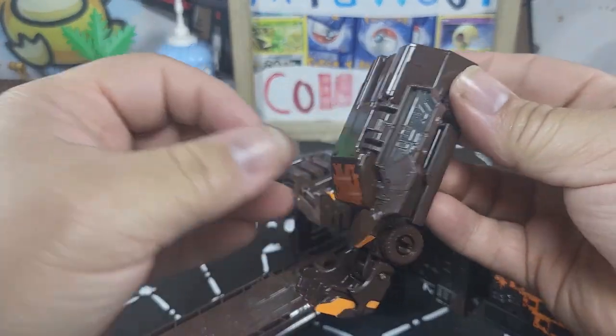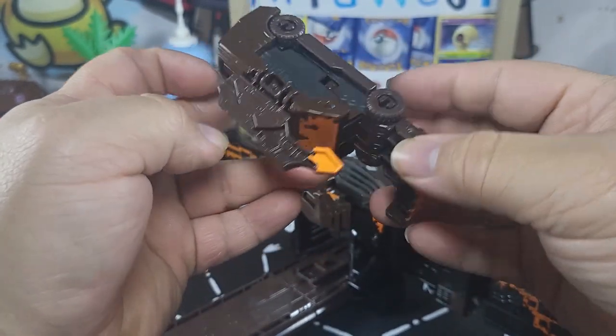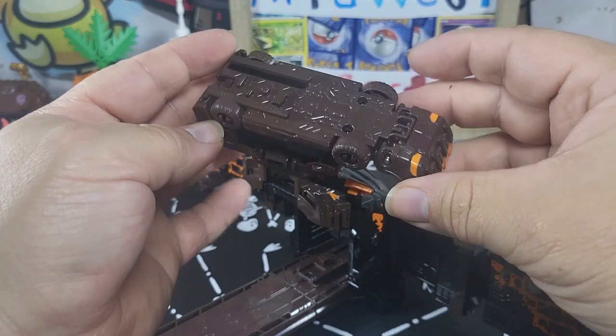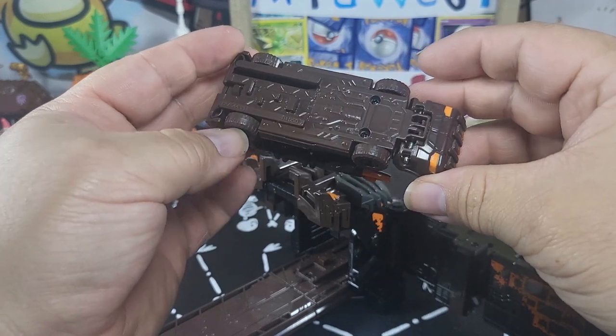And then you've got the glove. Just bring this down and around, a little bit more detail with the thumb. You get a little gray on the inside, nothing too crazy there. So those are all the cars that come with it.